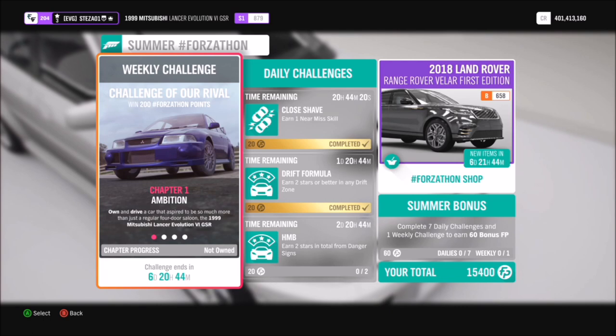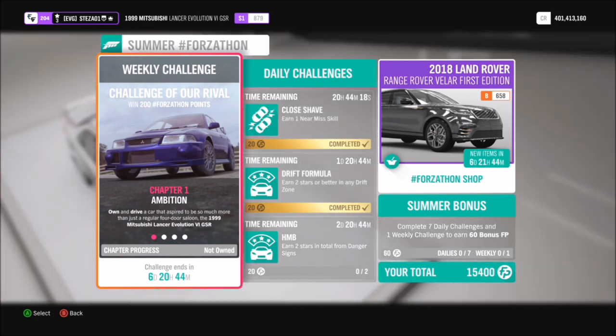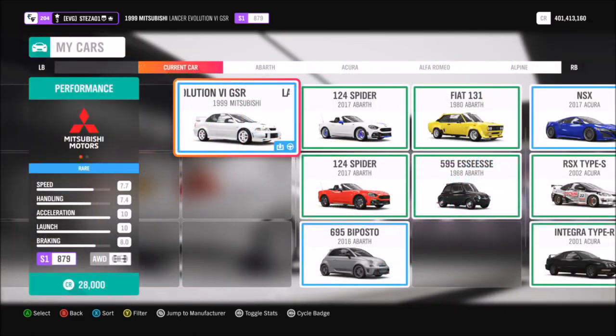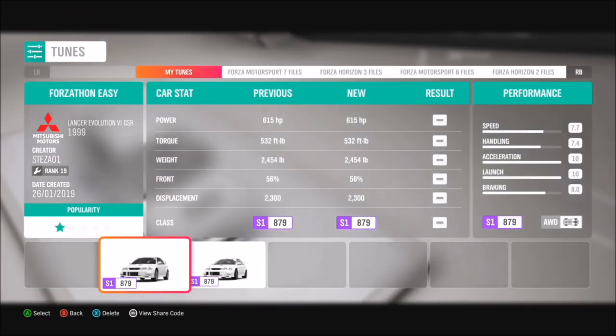This week's Forzathon is called Challenge of Our Rival, and it wants you to own and drive the 1999 Mitsubishi Lancer Evo GSR. This is the car in question — it will set you back 28,000 credits, but I believe you can also buy it for free if you haven't purchased it before.